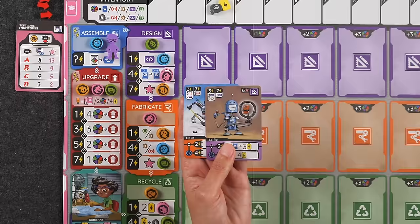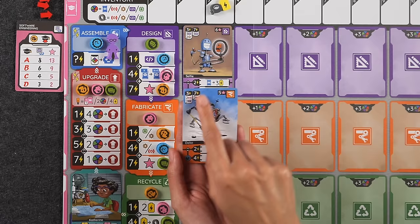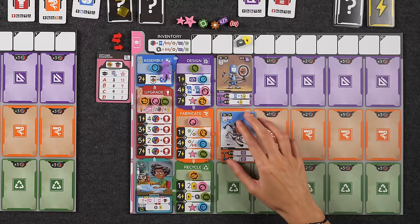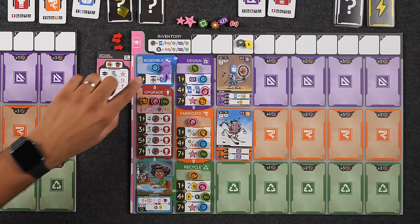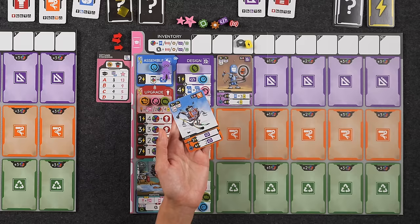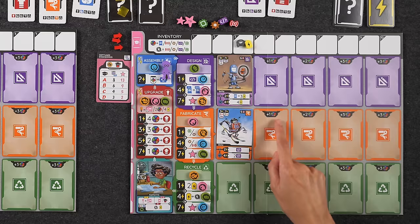If you use the left column it costs more resources for fewer energy. If you had seven energy, you could put the robot into play for just two sensors. You'll want to mix and match depending on how much energy and resources you have, and you can always use batteries to increase your total energy. If you've upgraded the assemble phase, you get an extra two energy every time you take this action. When putting a robot into play, it must be assigned to a specific row on your player board — color-coded and identifiable by a symbol. Starting with the second column, each additional robot requires more resources as printed on your player board.